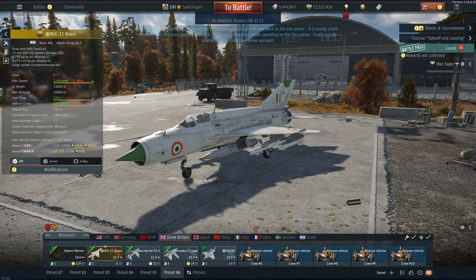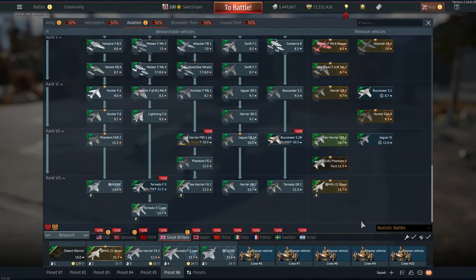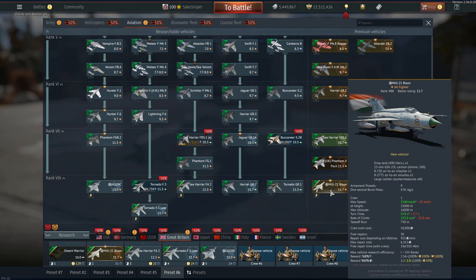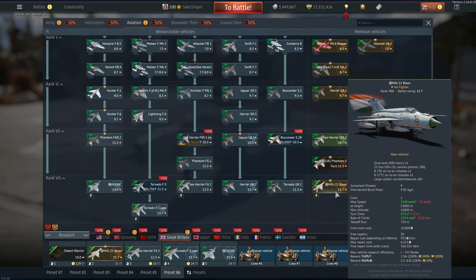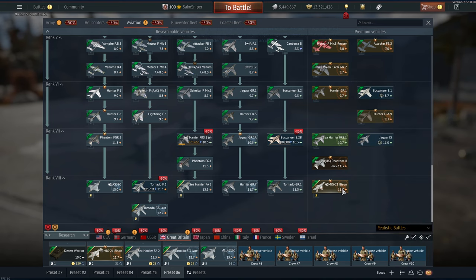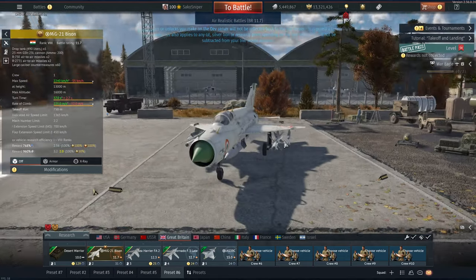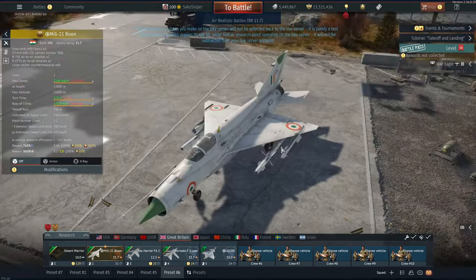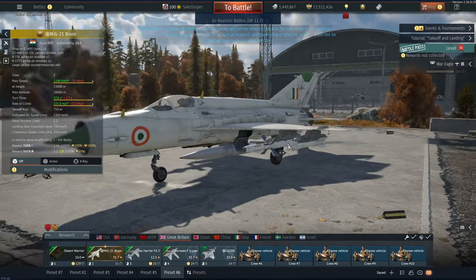The MiG-21 Bison is quite a rare vehicle. It's obviously a MiG-21 coming to the British tech tree at rank 8, so you'll be able to unlock the entire British tree with this plane. When it first came to the dev server it was at 12.3, but they've dropped it down to 11.7, which means it's going to be at least usable now in my opinion.